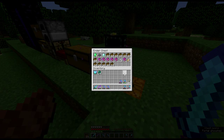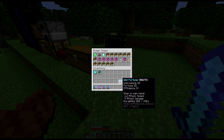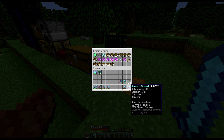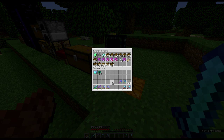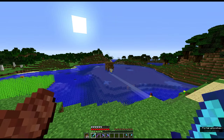I've just been over to the village and traded myself some mending books. We're going to be applying those later on to some of our tools so we can keep those nice and repaired, just like the shovel - I got that back up to level. I need to put the rest of my armour enchants on as well. We've got 6 more books and only 5 emeralds left. I also picked up a couple of ghast tears on my way, so we've got some more of those, which is great.